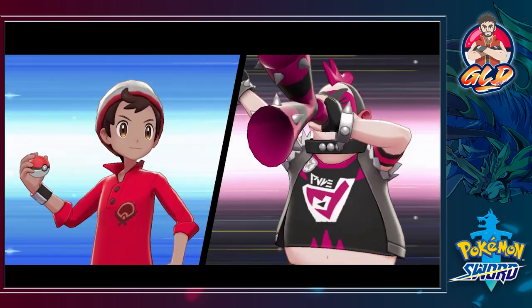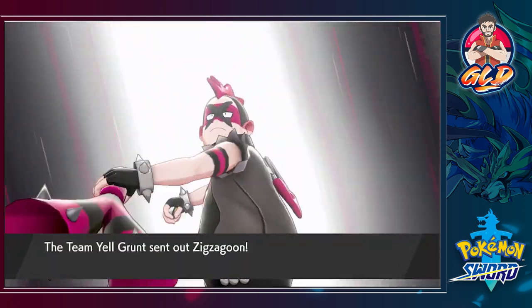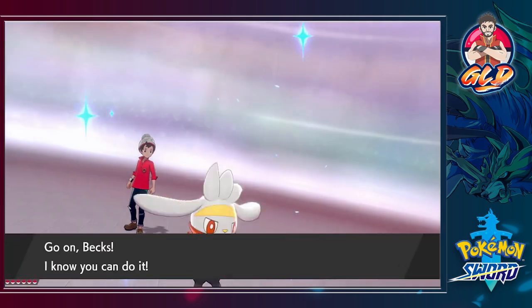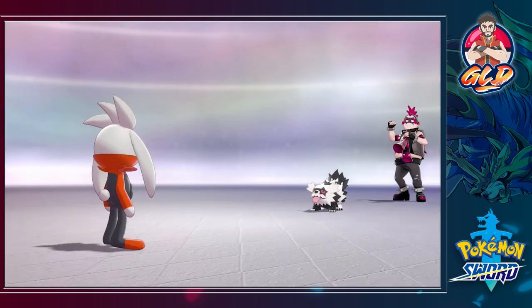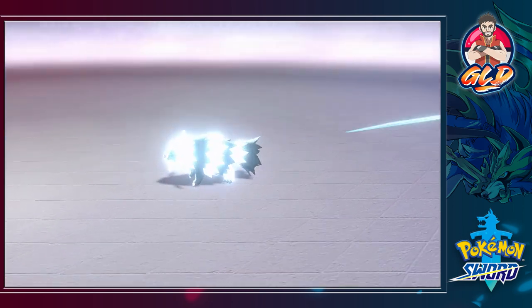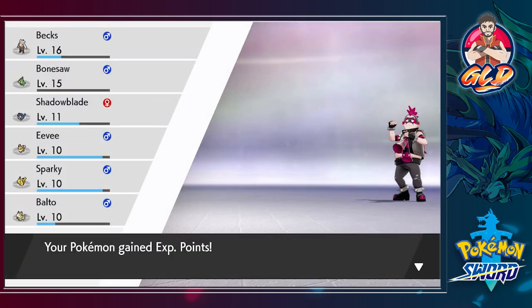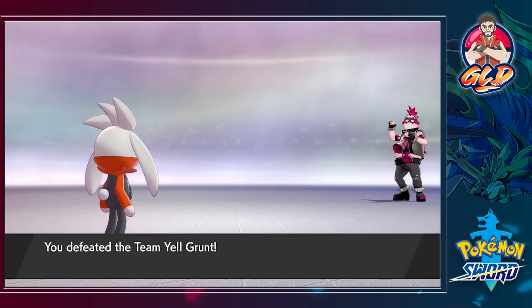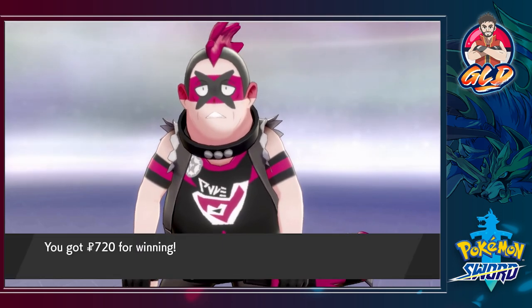Okay, our first Team Yell challenge — a battle against a grunt right here. He's coming out with a Galarian Zigzagoon, which is pretty awesome. We have the new and improved Bex — let's go right ahead, Double Kick! And Zigzagoon is done. Super effective, pretty good, and everybody's gaining some levels — Bex is now level 15!